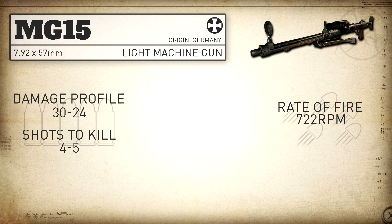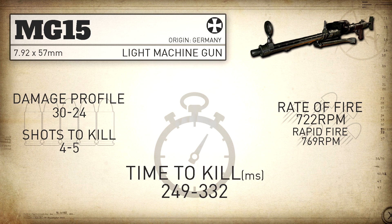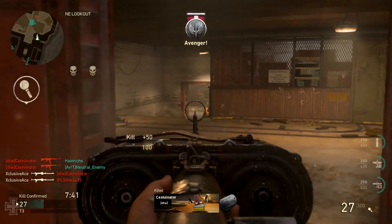With Rapid Fire we bump that up to 769 rounds per minute. Our statistical minimum time to kill is going to be 249 milliseconds in the four shot kill range, which like I said is going to be 99.9% of your gunfights.